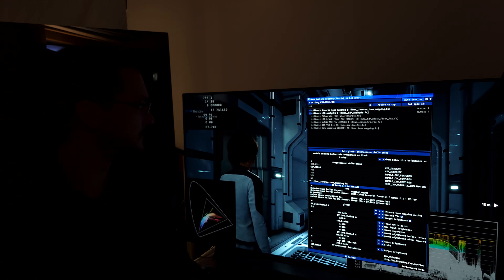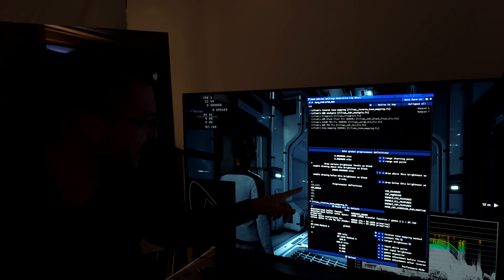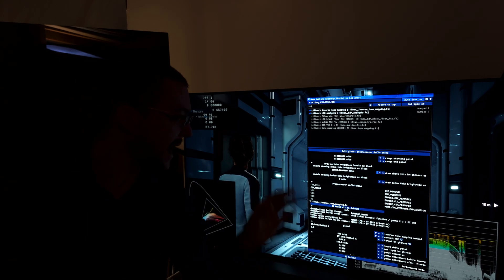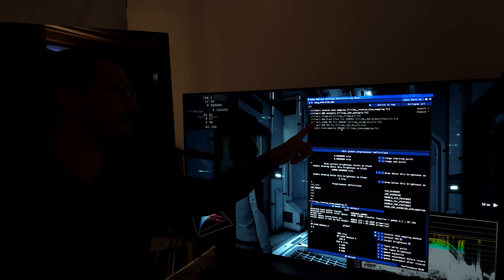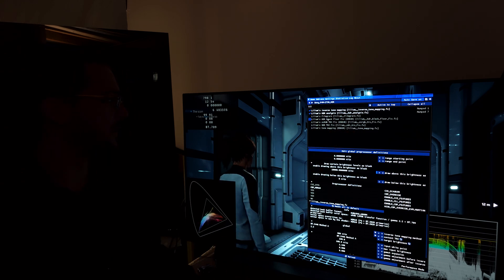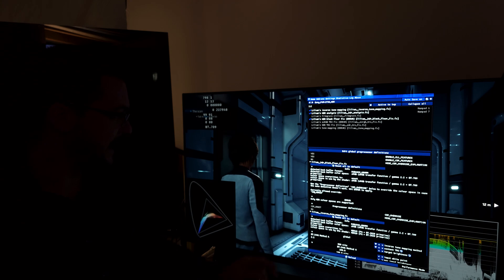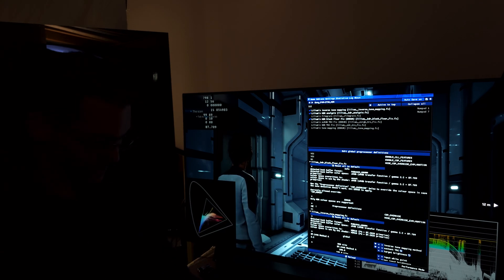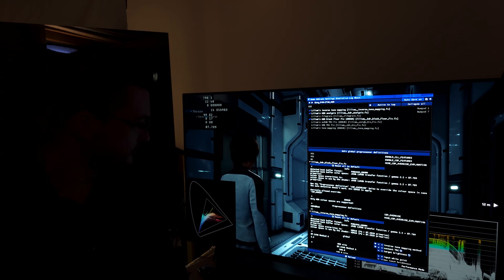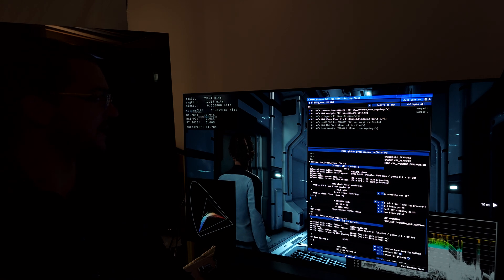If Lilium is not working, you need to come here and type in CSP override: type 'CSP_HDR_10'. Otherwise it shows an error. For example, right now you can see 'Lilium's HDR black floor fix — error.' If I activate it and come here, it says 'currently allowed override: CSP_HDR_10.' Type that in and it no longer shows an error — it works.